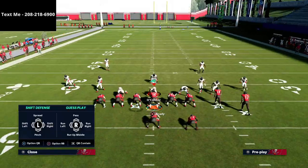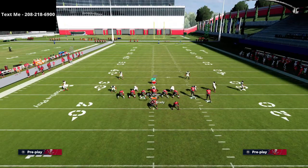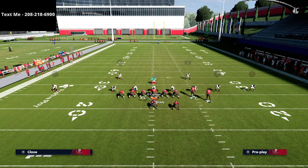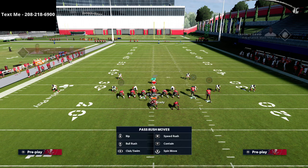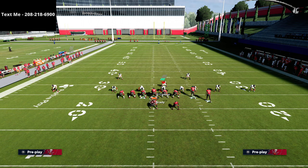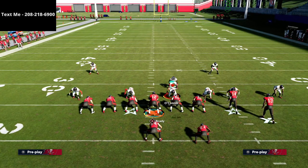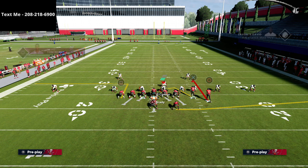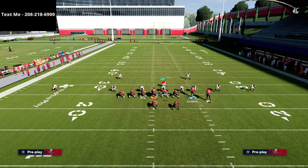Most people — and this is just my opinion — will defend this formation by sending pressure. That's what they really want to do, so you're going to see a lot of this look. Here I'm sending five people at the quarterback with my user coming right down the middle, and so this is just a great combination to go to.